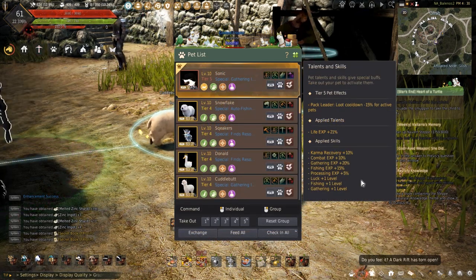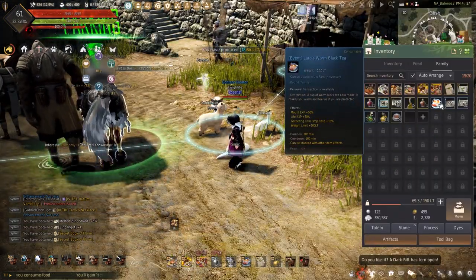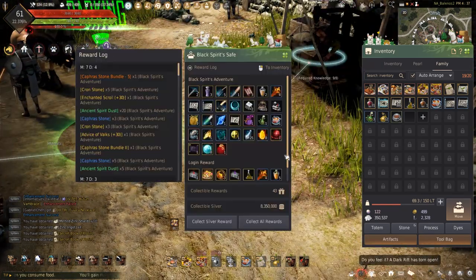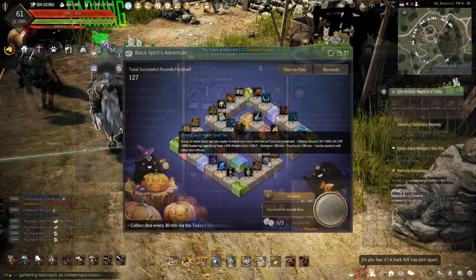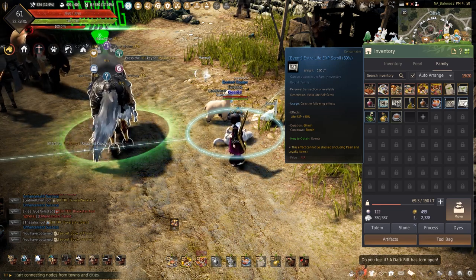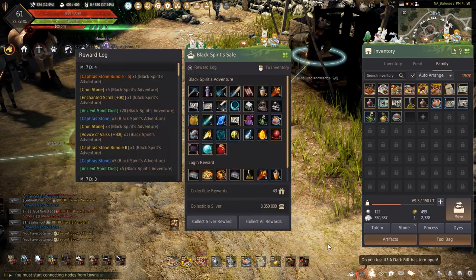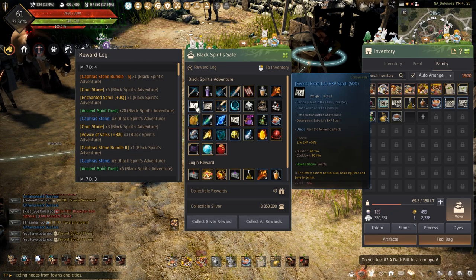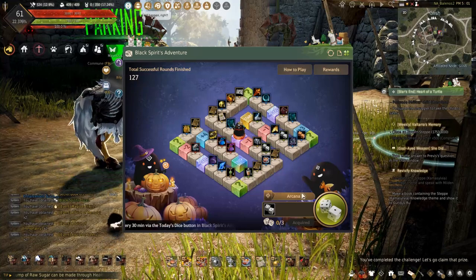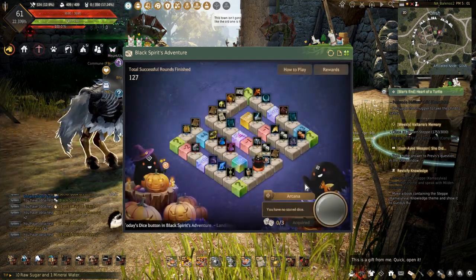I have plus 21% life experience and plus 5 processing experience from my pets. Lara's warm black tea will also increase life experience by another plus 30%, but these cannot be made or bought off the Central Market — they have to be obtained by playing the Black Spirit Adventure. The final way to increase experience is to use life experience scrolls; the plus 50% version is obtainable through the Black Spirit Adventure as well. There are also other event items that can be saved and used to further push mastery and experience.